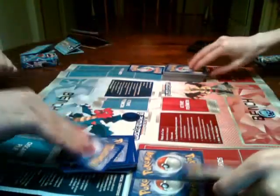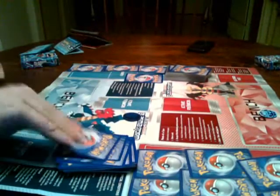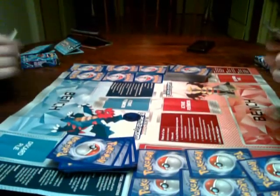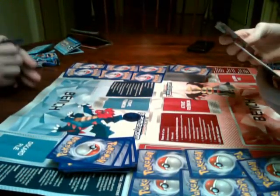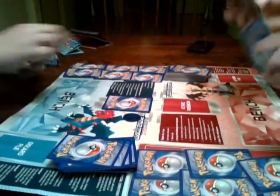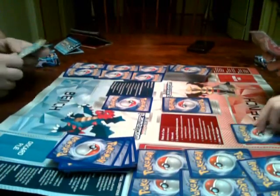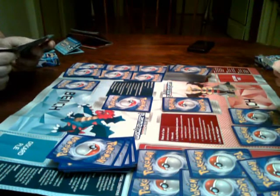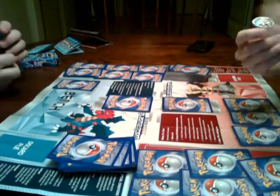There's six, right? One, two, three - one, two, three. You can put four on your bench - four on your bench, one active. I'll start out with this one face down. They've got to be face down until the first turn's over. Flip to see who goes first - I'll call heads. Heads it is, go first.